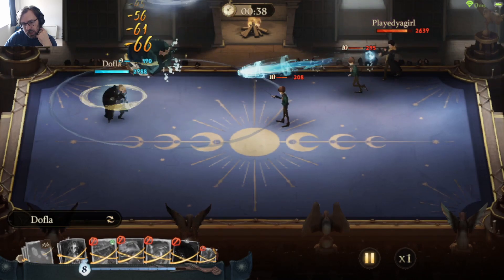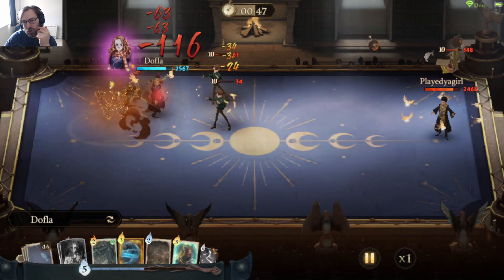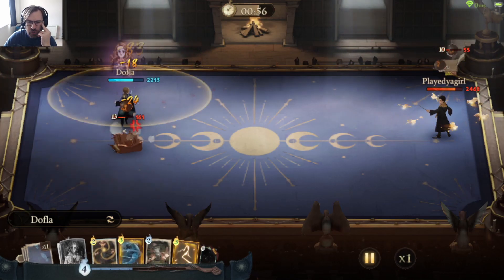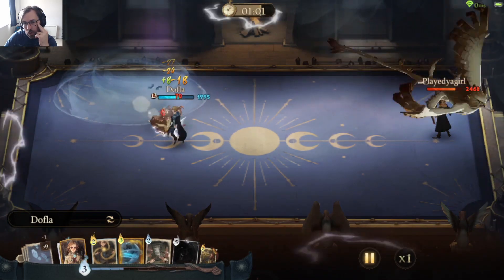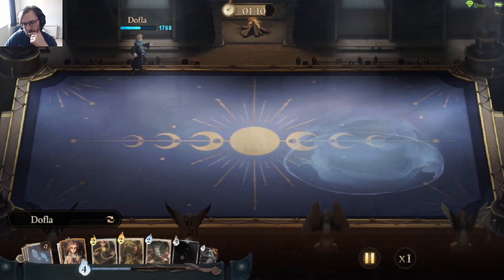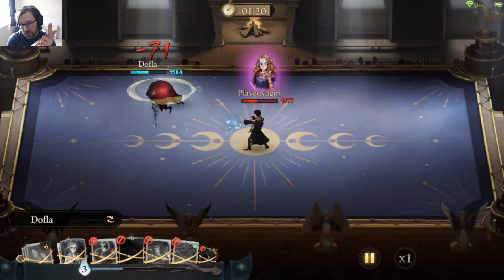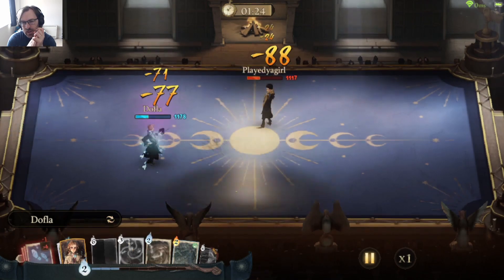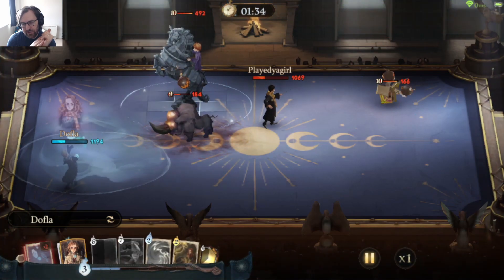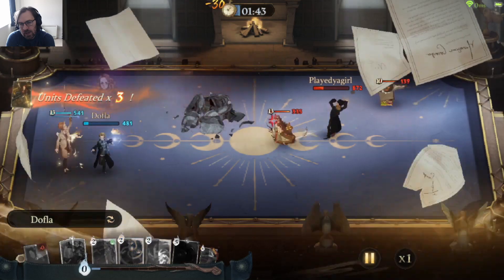Obscurus is pretty good for escaping sticky situations and doing high damage. With Hermione you can do double Obscurus - you could also use Priori Incantatem into double Obscurus, doing over 800 damage, which is pretty big. Here Hermione's echo is working and instead of five MP it's free, which is a lot cheaper. If you're using lower cost cards, Obscurus can be free, but with Thunderstorm, Thunderstorm takes the discount and Obscurus goes free anyway.